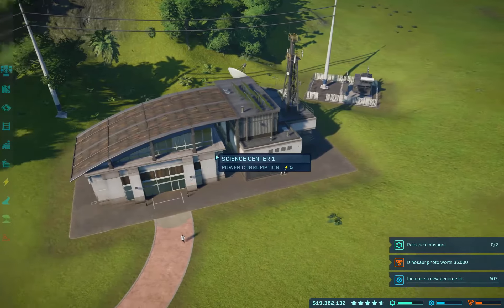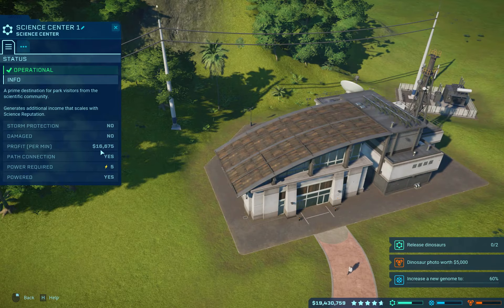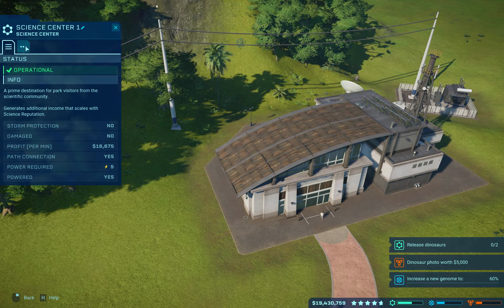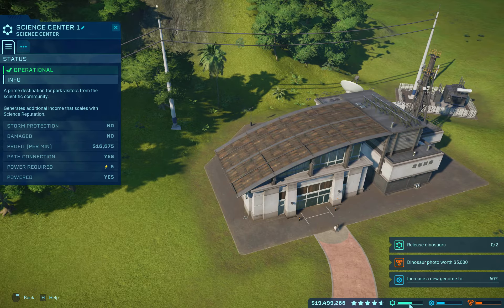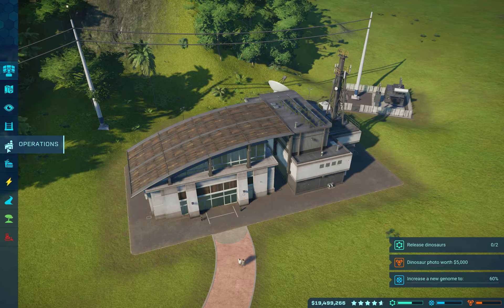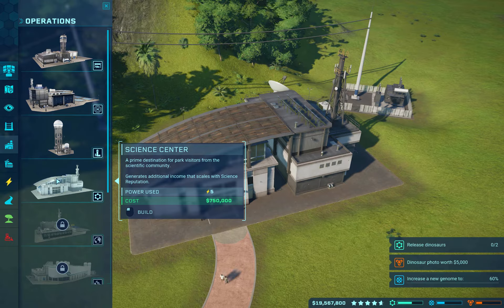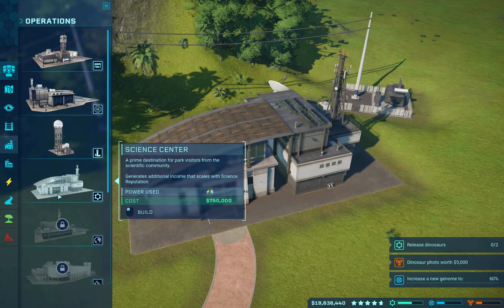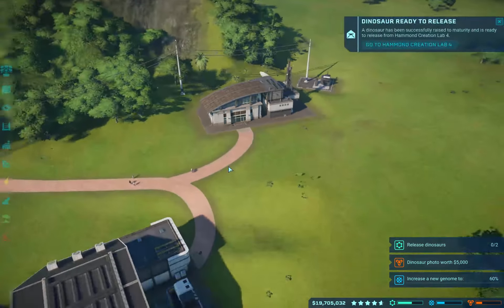Science Center 1, profit per minute: 16K. Storm protection? No — we don't really get storms on this island anyway. We have pretty good science rep and we're only getting 16K out of that. How much was it to build? 750,000. Making 16K a minute — so that's about five or six minutes to make up the value of that.